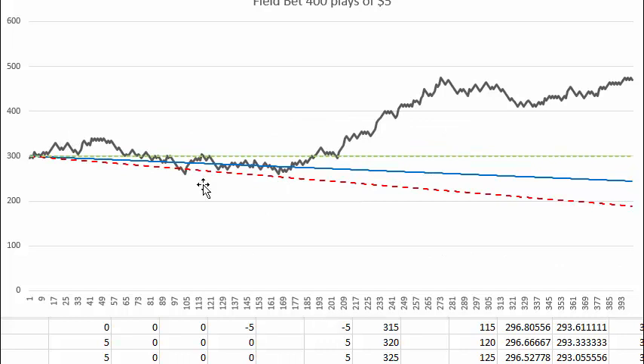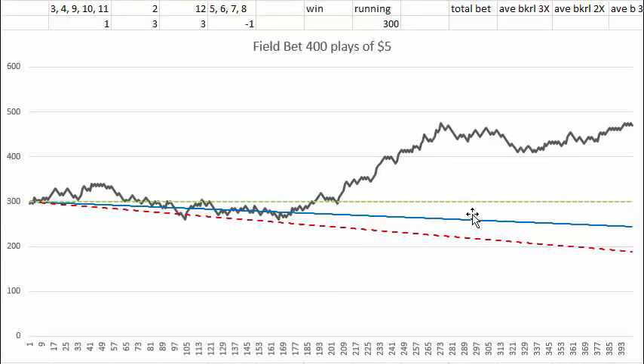So the moral of the story is, if you want to play craps, play the pass or don't pass bet, which has a trend line that runs halfway between the green one and the blue one. And then taking the odds and laying the odds has a zero house edge, like this dashed green line.